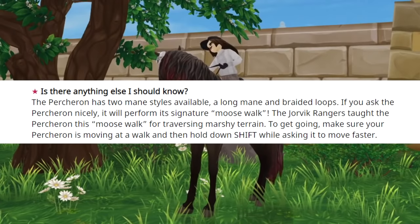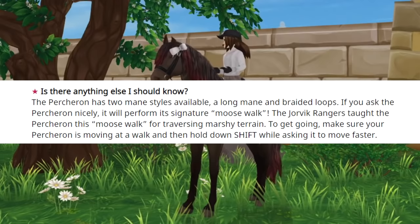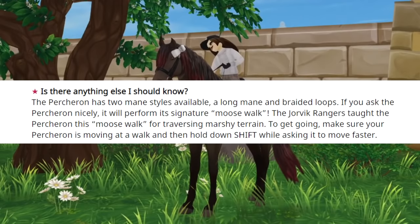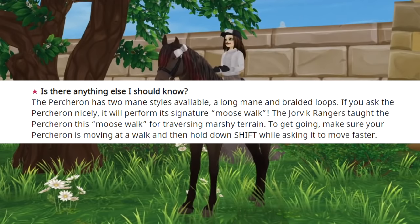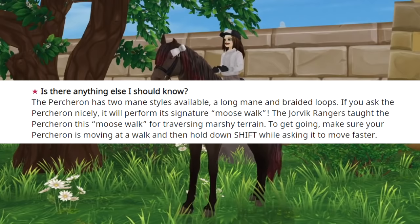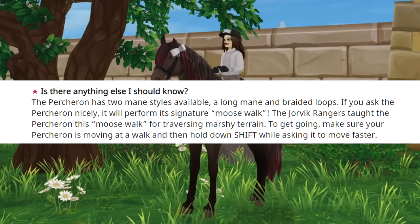The Percheron horse has two main styles available: a long mane and braided loops. If you ask the Percheron nicely, it will perform its signature moose walk. The Jorvik Rangers taught the Percheron this moose walk for traversing marshy terrain. To activate it, make sure your Percheron is moving at a walk and then hold shift while asking it to move faster.